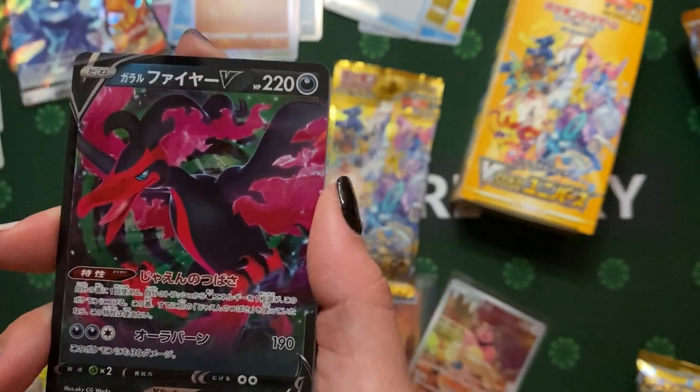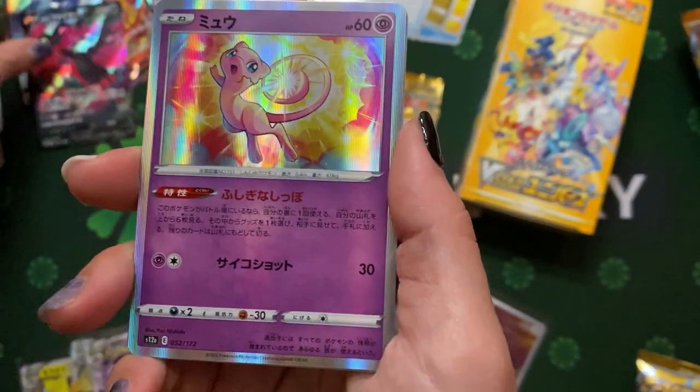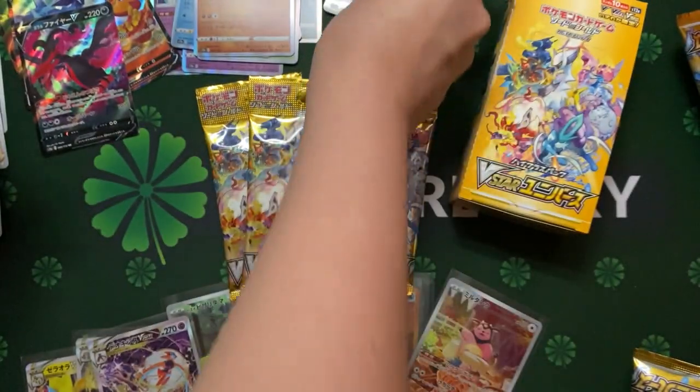Oh this is nice — the Moltres. Legendary bird. Oh he got a cute Mew! A Peppel.